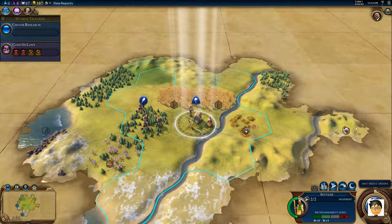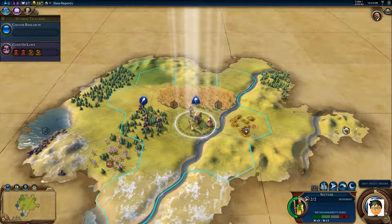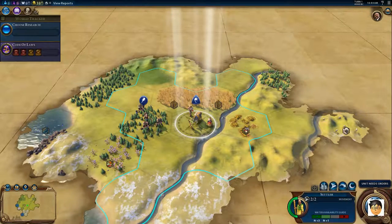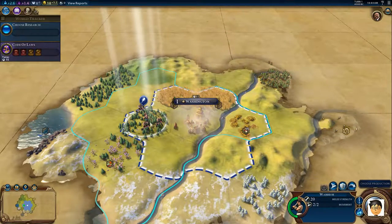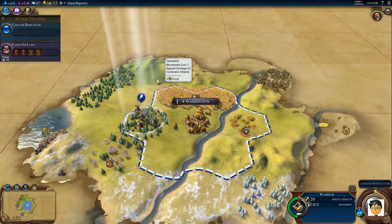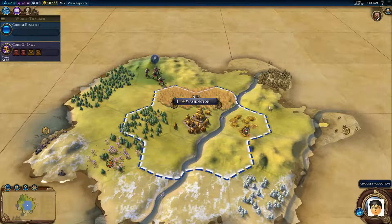Okay, so here's your first city. We have the same settler and warrior setup that's been pretty standard in Civ for a long time. Let's go ahead and build our first city. The continent is called Atlantis — and this area is also Atlantis.